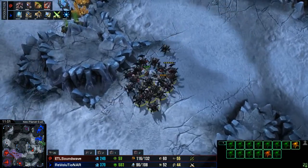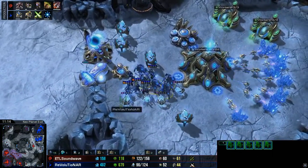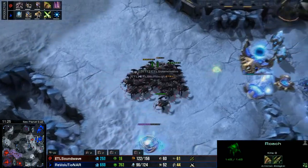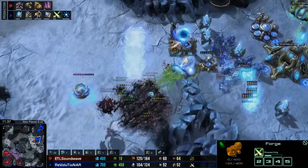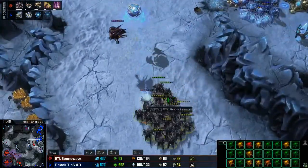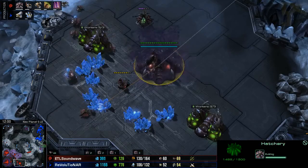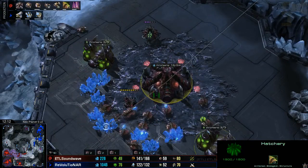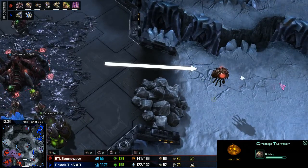Soundwave wants to look at a possible counter-attack here. Mothership Core is just picking up her 100 energy to help out with a Photon Overcharge as needed. The Roaches are approaching — they've picked up their speed and they've got their plus one weapons. Their plus one Carapace is a very, very long way away, but they'll see what they can do. If they can snipe out a Forge, this would be quite nice. Part of the unfortunate side effect of having a Forge as part of the wall is that sometimes you do put tech at risk.